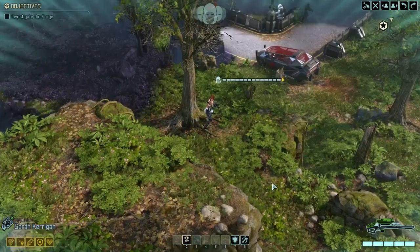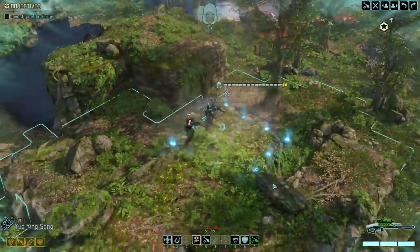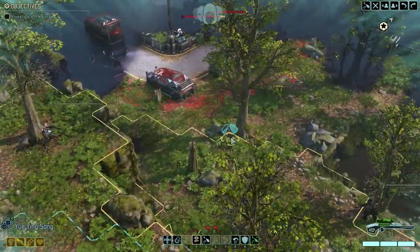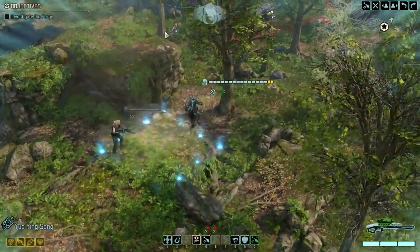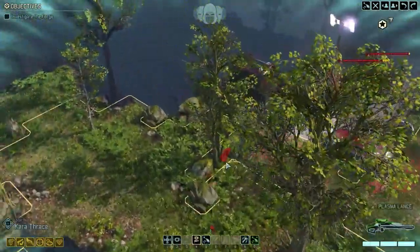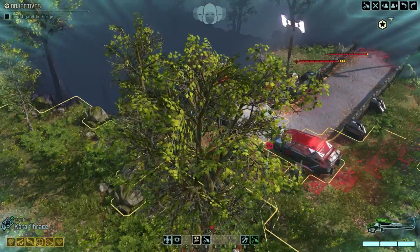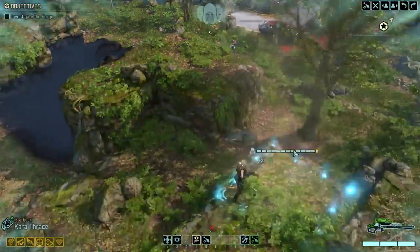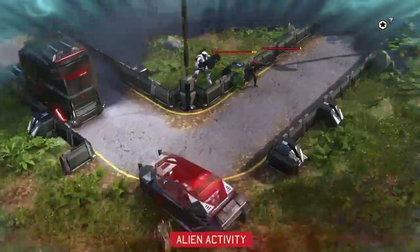Okay, there's something — pretty easy. We are packing blue screen rounds on Starbuck, to take advantage of Fanfire and the triple Bristol shots with blue screens. We've got AP rounds on Kerrigan, so that should also be pretty helpful here. This is such a weak starting pod that using our concealment to engage on this one feels like a bit of a waste, but we'll see.